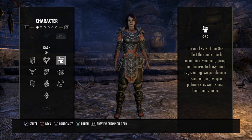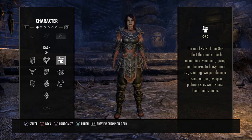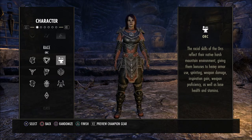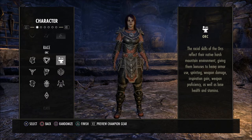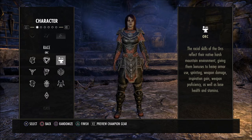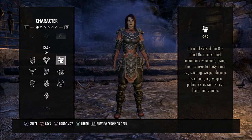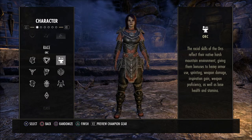When it comes to Orcs, they have bonuses to heavy armor use, sprinting, weapon damage, inspiration gain, weapon proficiency, as well as a base health and stamina bonus. This is what a lot of people consider best in slot for stamina. I use an Orc for my stamina Necromancer in both PvE and PvP and I really enjoy the damage and the speed bonus you get. I'd say an Orc is a very good choice for a stamina damage dealer, and you could also use one as a tank because of that health and stamina bonus.